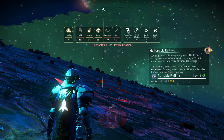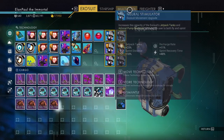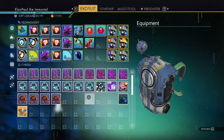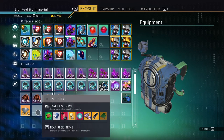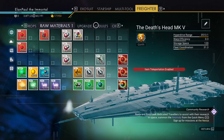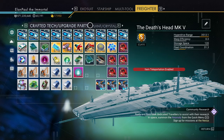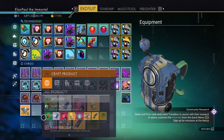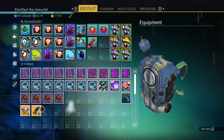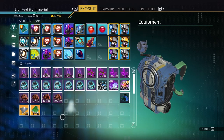To build a landing pad, it requires at least five metal plates — which I have — and microchips. I need to make some microchips. A landing pad takes two microprocessors to build. I need five metal plates. I'll take some from my ship inventory and drop them into my exosuit.